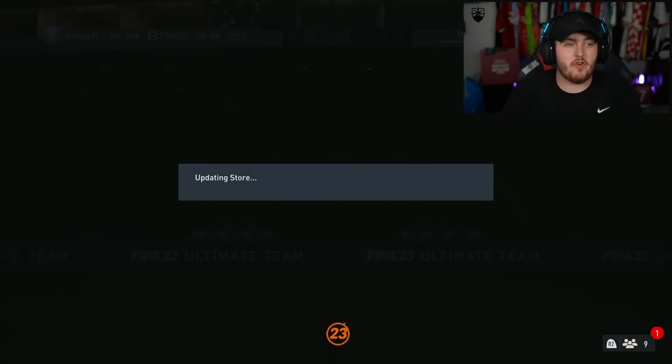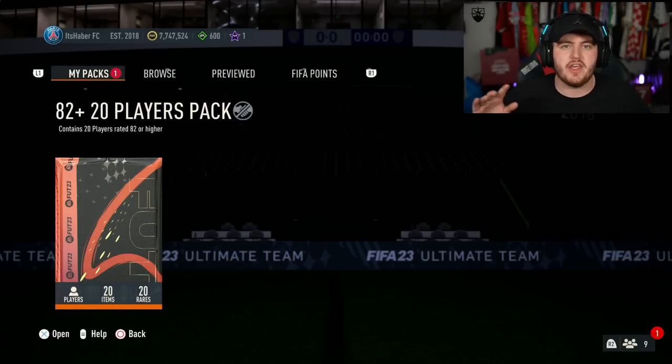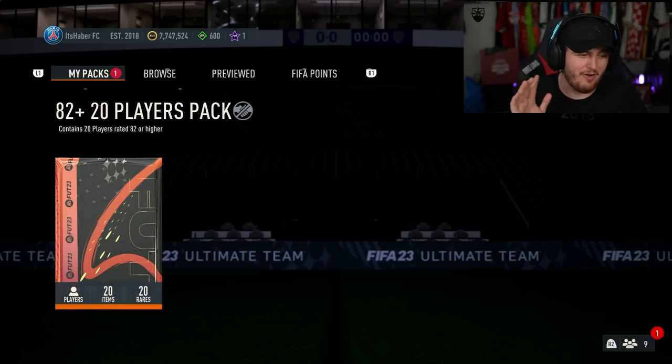We've got a jam-packed video for you today: 82x20 packs, rewards, hero packs, everything - the whole 9 yards. This is my account, it's the 82x20 - you can get the World Cup heroes in these packs, Path to Glories, and of course normal walkouts. It's 3 tokens. EA, can we get a World Cup hero? Here we go with my 82x20 pack.